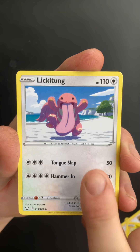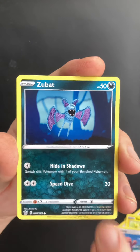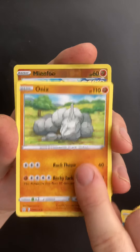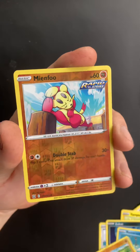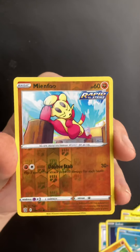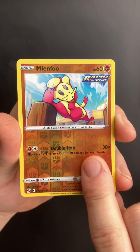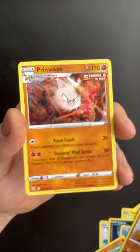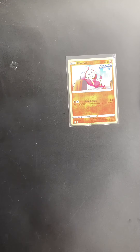We have a Lickitung, a Zubat, a Remoraid, an Onix. We have a Reverse Holo Mienfoo — Rapid Strike Pokémon. And then, can we start the video off with a banger? We have a Primape — very nice. I do believe I pulled the Primape before, but it's a very nice regular rare. Hopefully that just means the other bangers are coming later in the video.